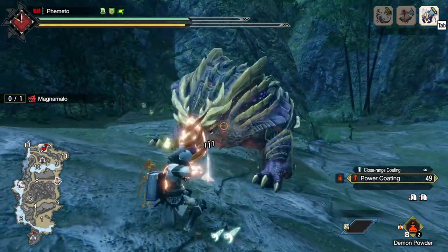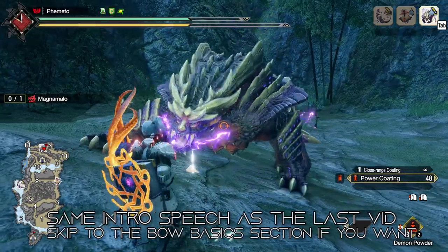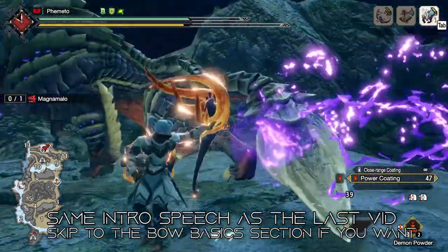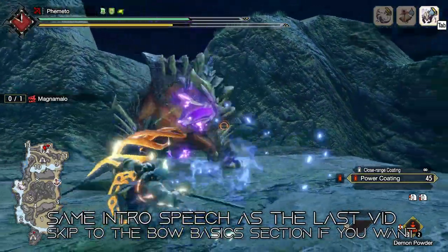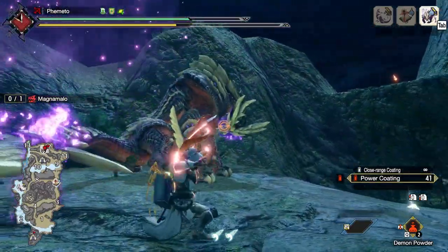Hey there Hunters, yeah I still play Monster Hunter, sort of. Today I want to talk about the gunner meta setups for prep for the Sunbreak release, since PC now has USJ armor and I really don't think we're going to be getting any more weapons and armor until Sunbreak. I do want to explain what we're using and why, so this is going to be a little bit of a preface here.